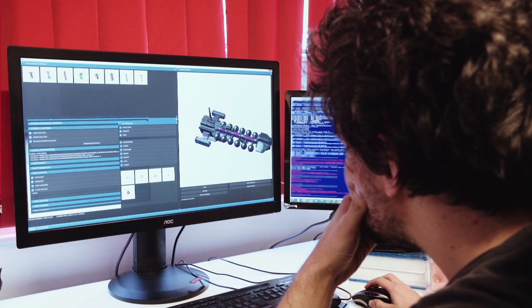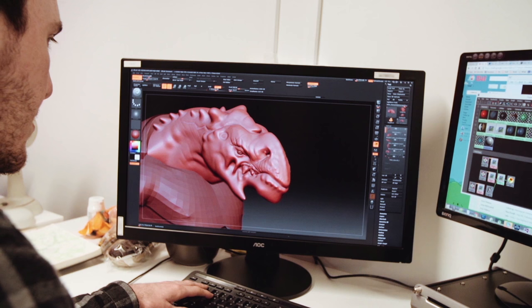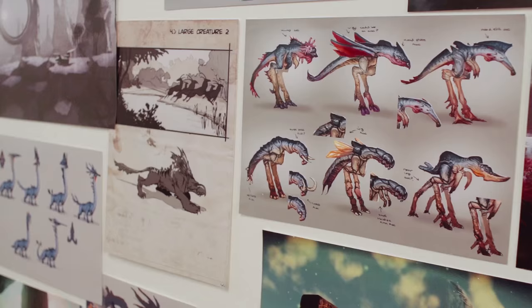You get much more value for the individual parts you make — you're not making a part and then that's it. That part gets used on loads of different creatures or ships. You have to have the bigger picture in mind at all times, because you might be making a tiny piece of a creature or an NPC, like an ear, and that ear could show up on any creature at any point in the game.